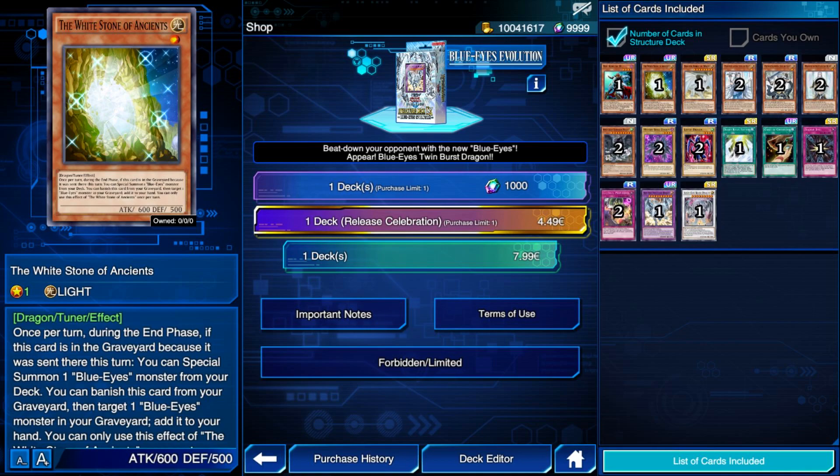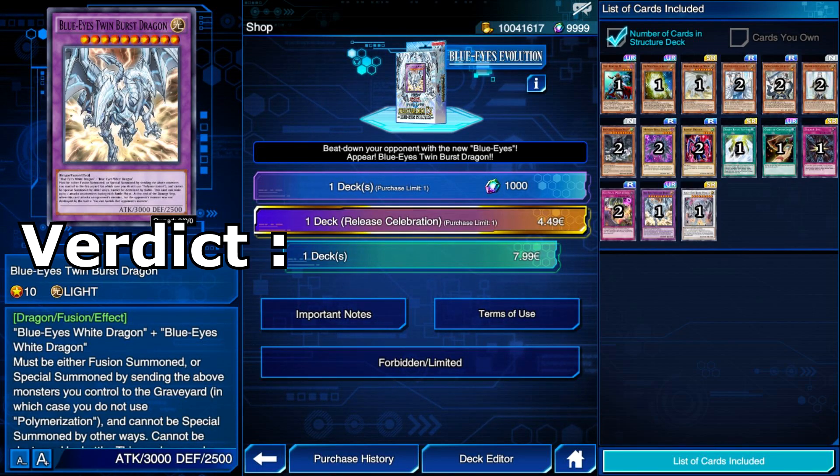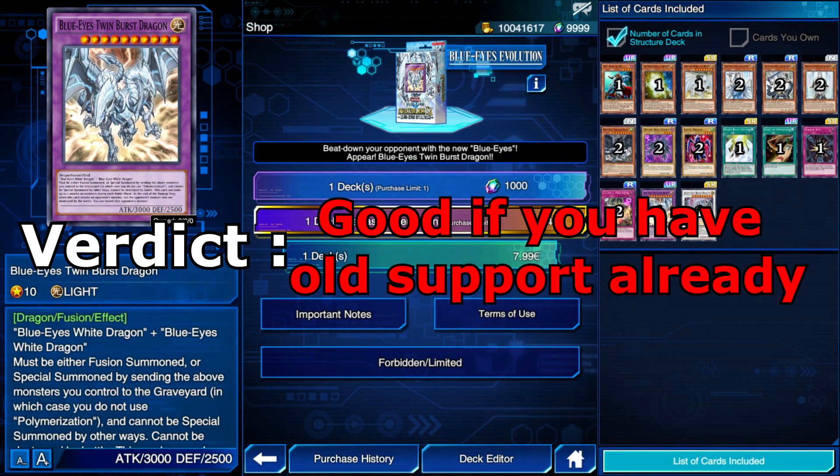So if you have been building Blue Eyes all this time and have the majority of the old cards needed, this EX Structure Deck is absolutely worth it for you, even if you are free to play. But if you literally have none of the old cards, wasting 1000 gems here is a bad idea, because you won't be able to play a viable Blue Eyes deck with just one copy of the Structure Deck.